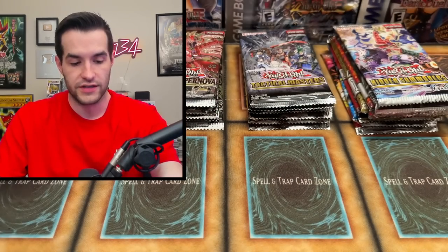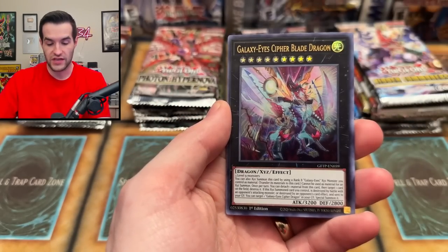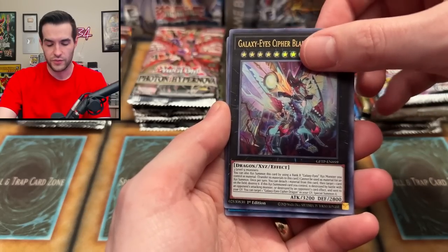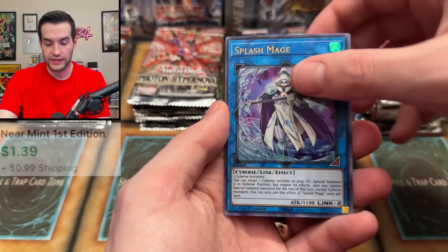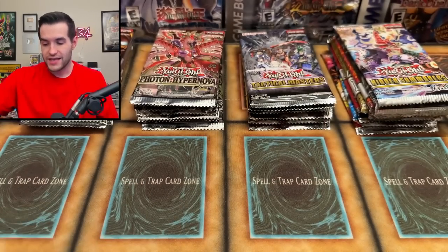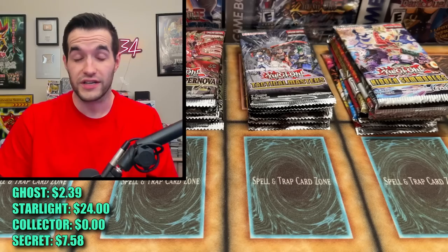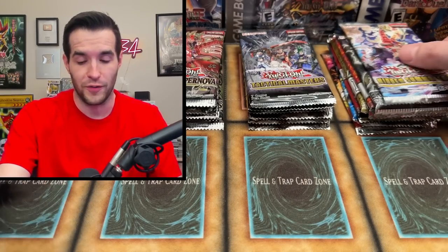Opening a Ghosts from the Past first edition pack — they were all first edition since there was no unlimited wave. We have Sunmine Shrine, Galaxy Ice Hyperblade Dragon — that used to be worth something — Splash Mage Link, Metaphors Silvered, and Sunvine Thrasher. If you remember Ghosts from the Past 1, other than the big cards, they were pretty terrible overall.